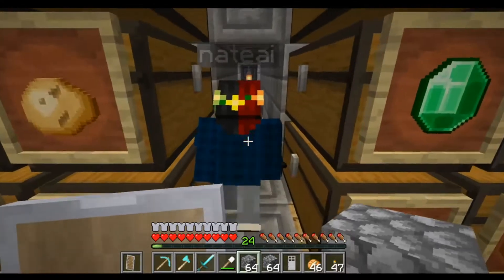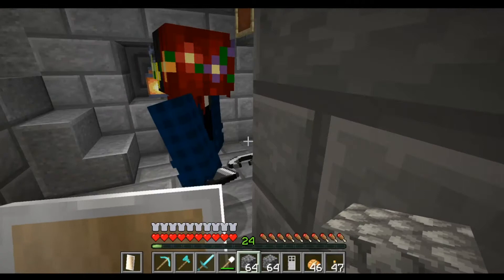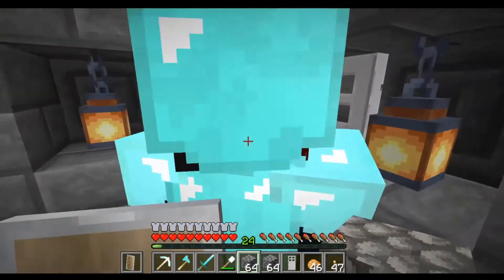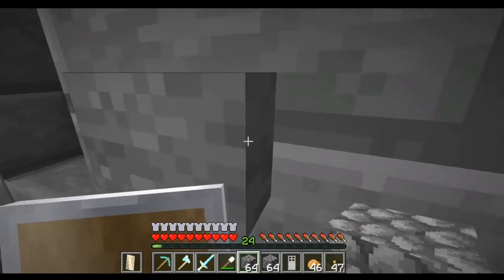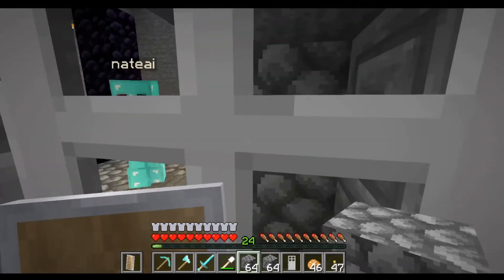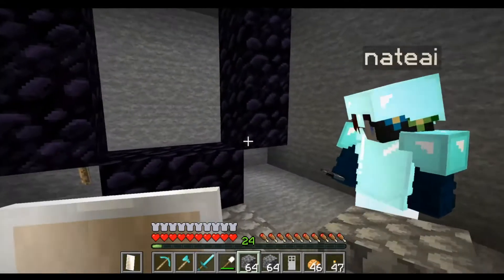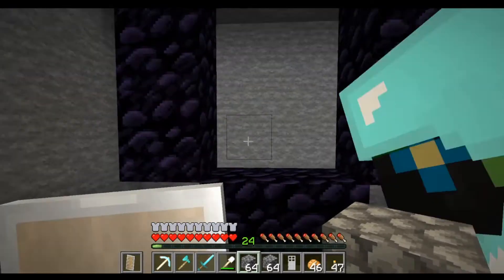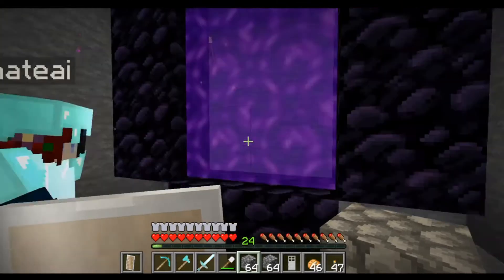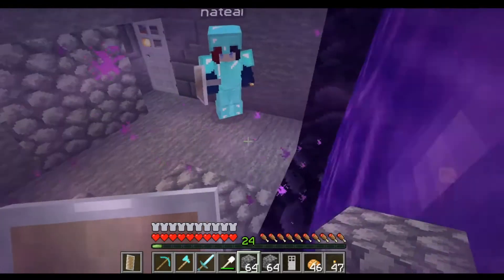We're gonna go light the portal — you might want to put your armor on first though. This is the door we struggle with. Can you open it for me on the inside? Do you want to light it? You can light it. I suppose we'd better hop in.